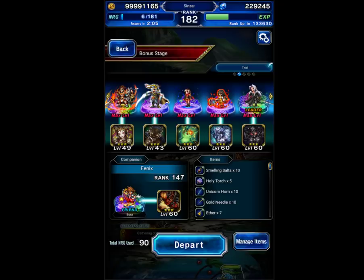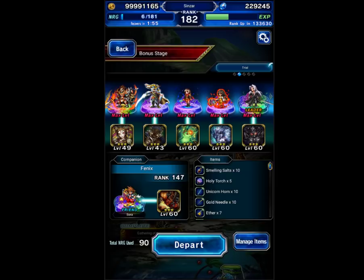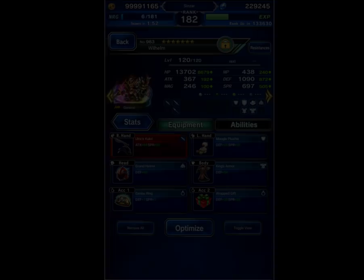Hey there guys, I'm going to be going to the bonus stage for the SID event. We're going to be doing it with a somewhat budget run. I am using two rainbows, but they're older rainbows that I think most people should be able to easily replace with their own units. The gear is all just either free gear or cheap TMRs.